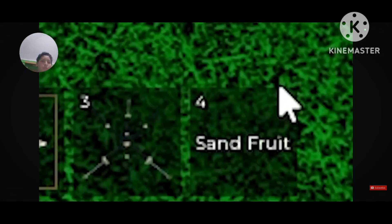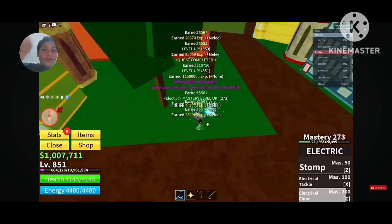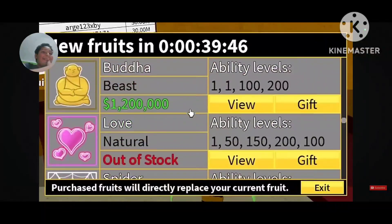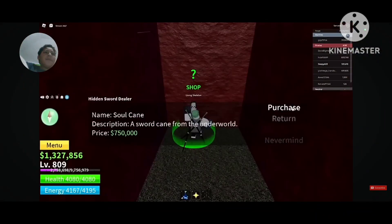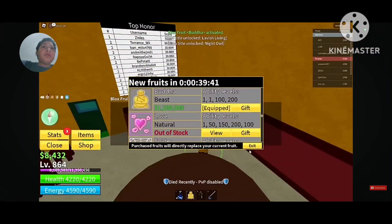He got a trash roll. Although Light is good for grinding — good damage, good for quests because of flight — he didn't think it would have the advantage against the biggest bird. He checked the dealer and saw Buddha in stock. He didn't have much money because he bought the Soul Cane in First Sea, but he quickly ground and earned money using Light to buy Buddha.